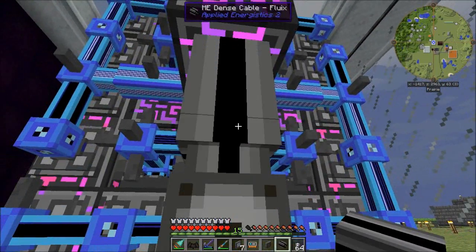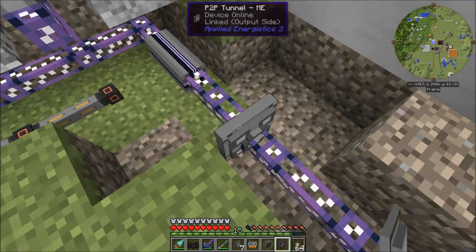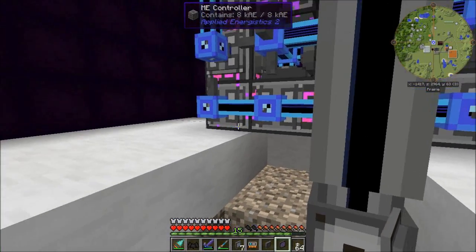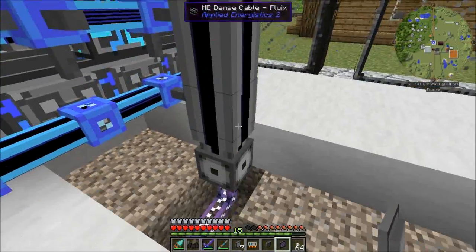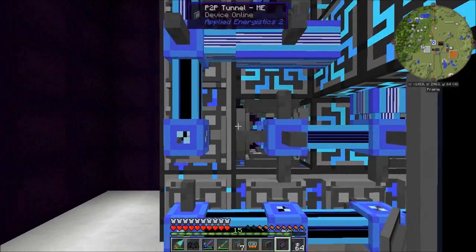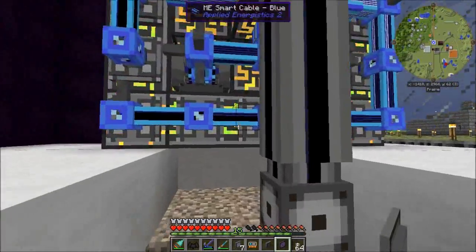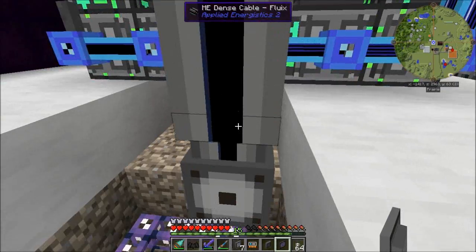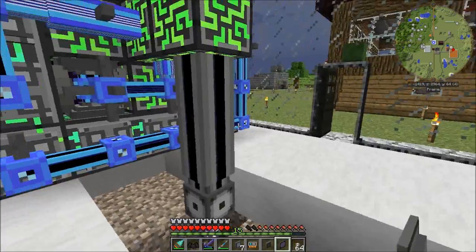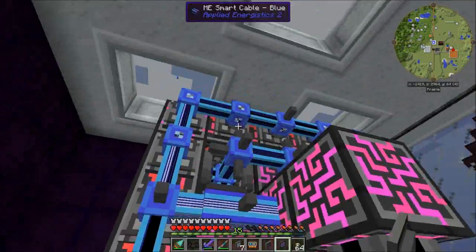We're going to run dense cable out of this. You'll notice this is not operational at the moment — it is now, because the connection is still in place. This dense cable is capable of carrying 32 channels. I have 32 P2P tunnels here, which means this cable can handle everything I need. So this one P2P tunnel transmits 32 channels, and this cable here is capable of carrying 32 channels. Right now it's only using two; this one is only using one. This cable is capable of handling 32 of these buses, each of which is capable of handling 32 channels — so this one cable can carry the entire network.